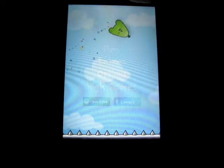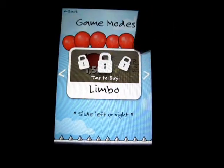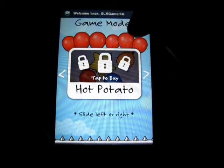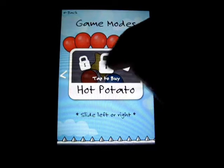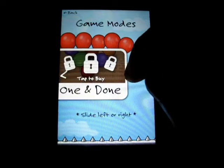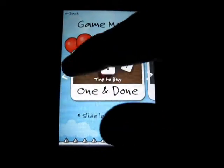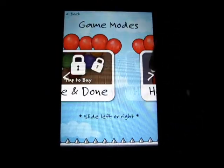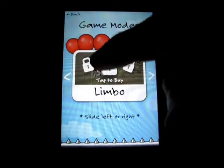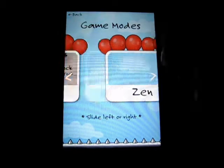Let's go right into play. You've got normal mode, time mode, zen mode. You can buy limbo mode and hot potato mode. One and done you can buy. And then there's a helium pack coming soon — I believe that will be free, and I think they might be making the others free too, though I'm not completely certain on that.